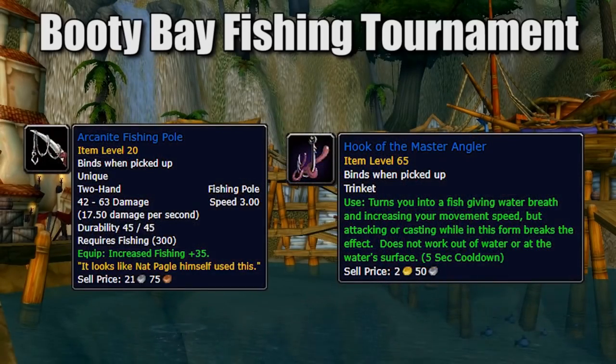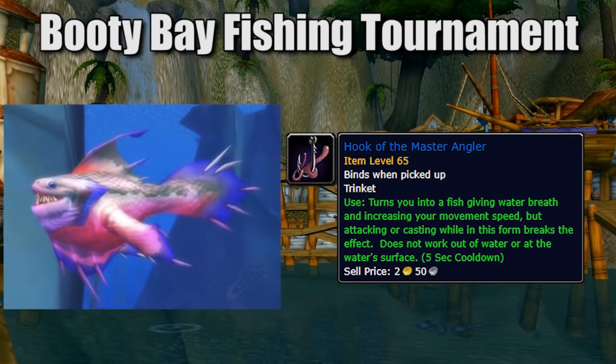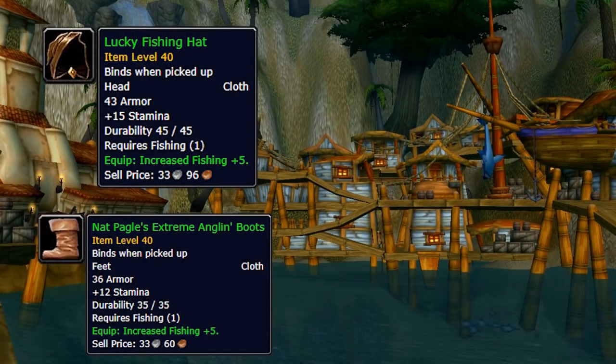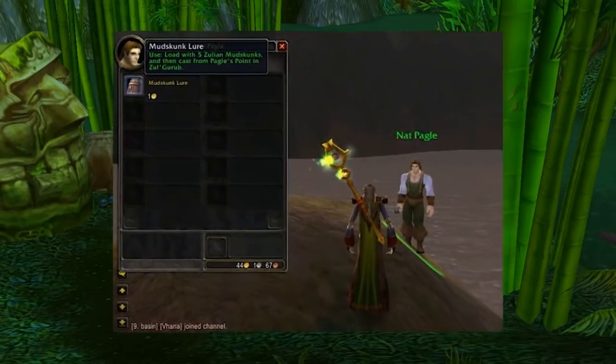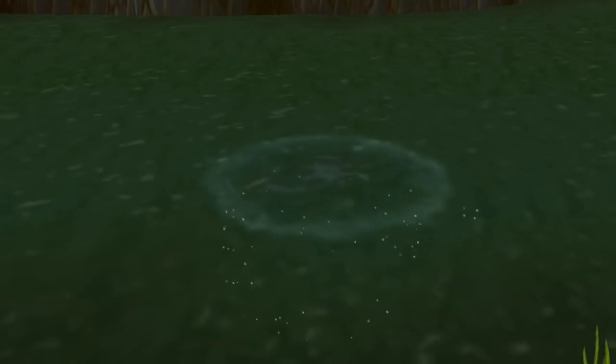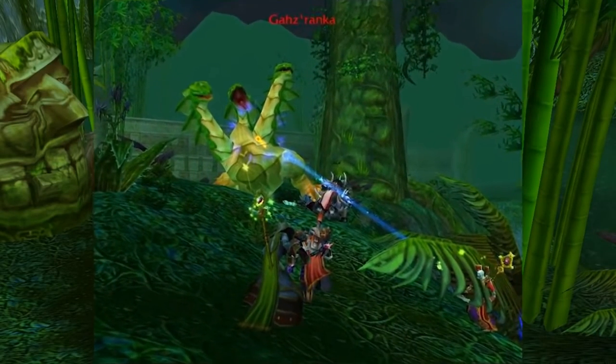That's pretty much it for ZG, so let's talk about the fishing tournament. You might be aware of the fishing tournament in Booty Bay — the Master Angler Tournament — which is also being released with ZG. With it come new cooking recipes for fish and a bunch of interesting rewards, including an item that literally turns you into a fish so you can swim around in the ocean, as well as boots, a helmet, and all kinds of different items. The point is: just get your fishing ready if you plan on participating. Also keep in mind that you can summon Gahz'ranka, the boss you can fish out of the waters in ZG, so if you want to be that guy in all the pugs, start leveling your fishing right now.